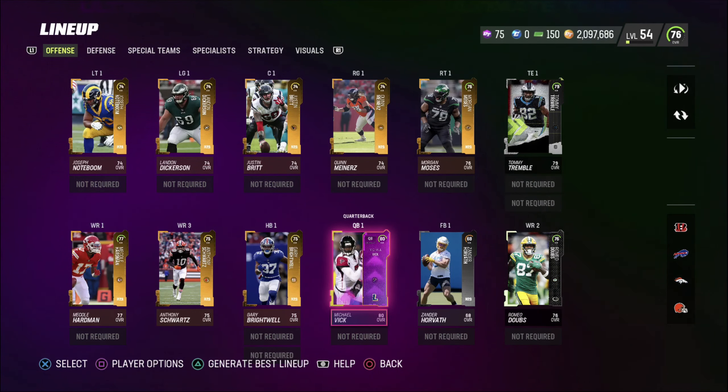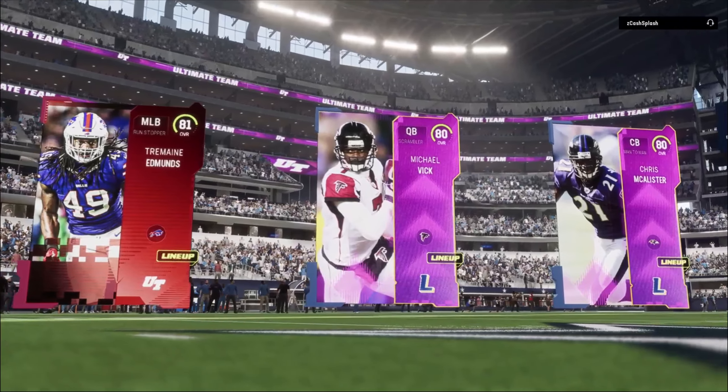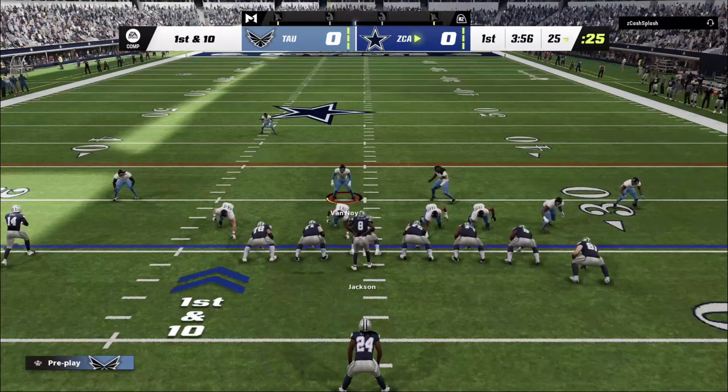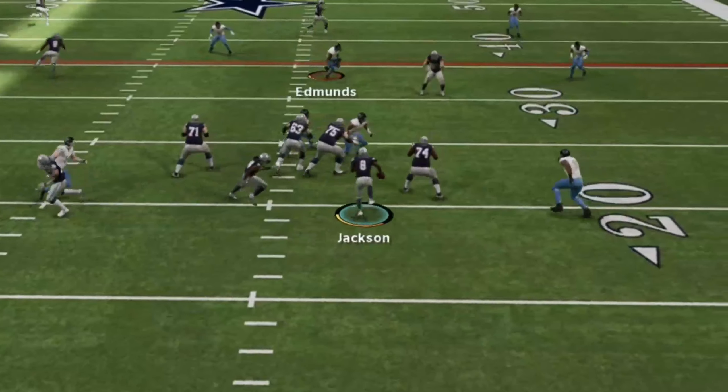We're at a 76 overall — all we have to do now is head into a game and try to get the W. That is our squad: 81, 80, and another 80 overall. Hopefully this guy doesn't have a god squad. Looking at his team, it's pretty reasonable — this really isn't the worst matchup we could have had. His team isn't all that great either.